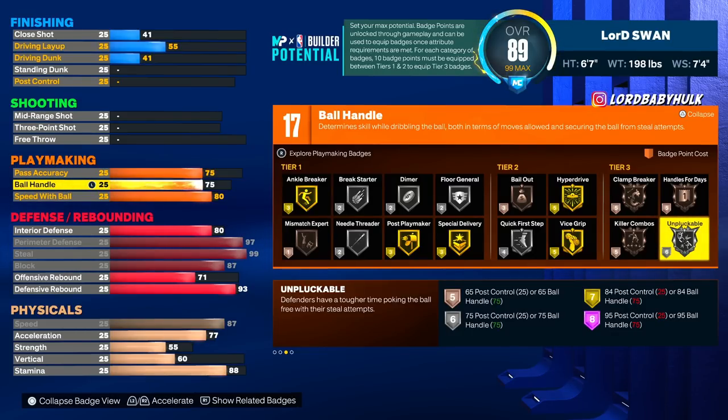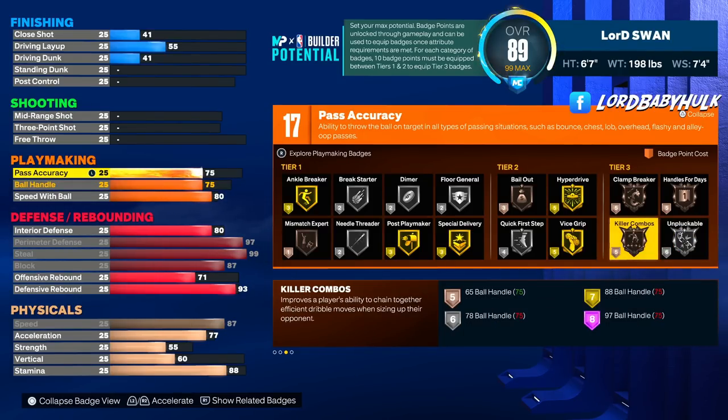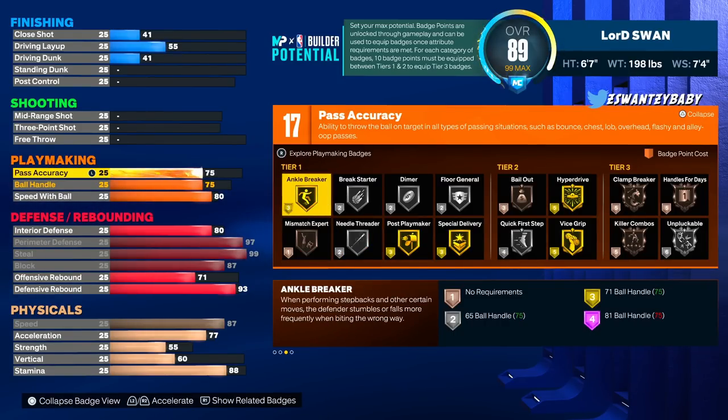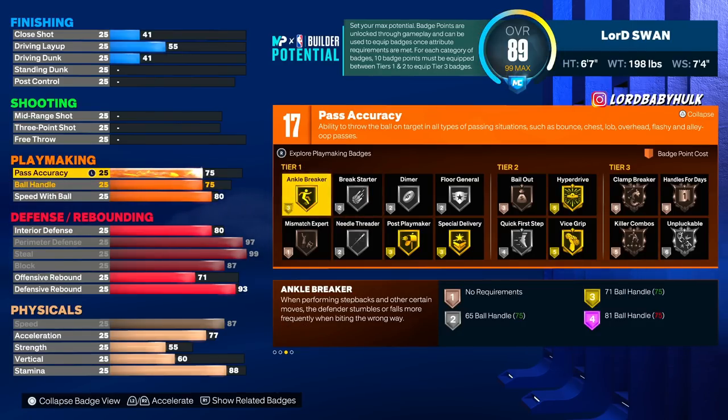With the speed-with-ball at 80 you unlock the John Wall package, and the 75 ball handle unlocks other signatures. With that 17 playmaking you're going to unlock Unpluckable, Ankle Breaker, Hyperdrive, Silver Quick First Step, Bailout, and probably Clamp Breaker — it's gonna really help you and your team out.